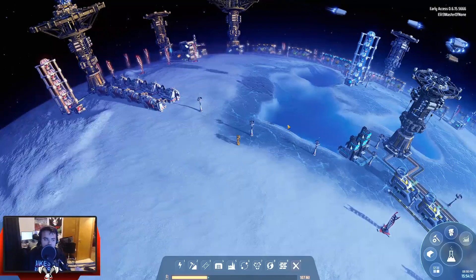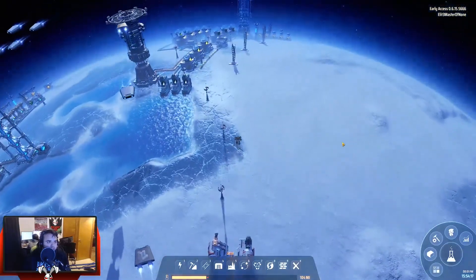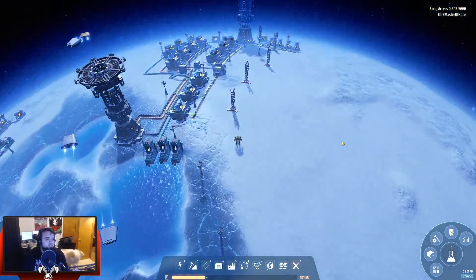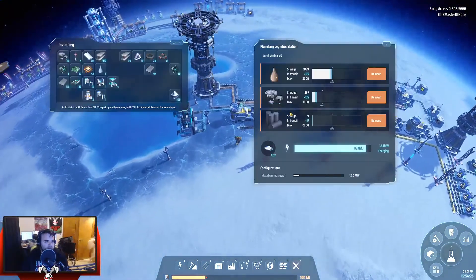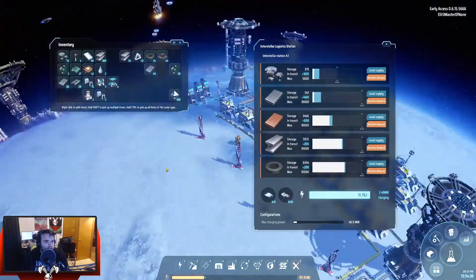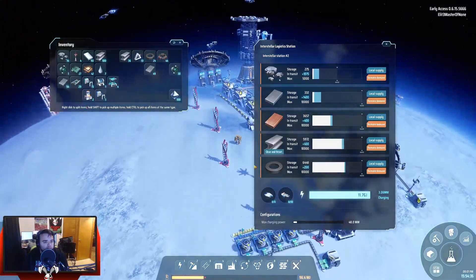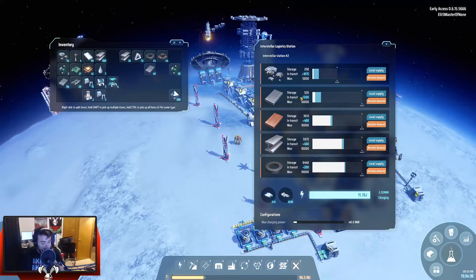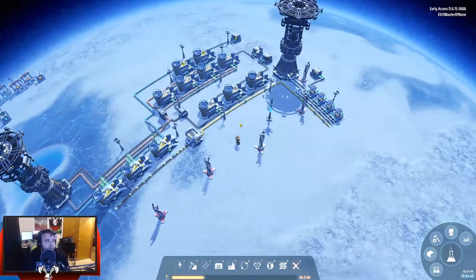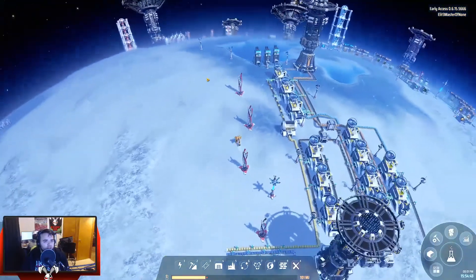Alright, hey guys, welcome back to the Dyson Sphere Program. Today I don't really know what we're going to do. I spent some time getting the oil or liquid production online, and it's doing its thing. The biggest problem we have is getting this energetic graphene. I did go back to the other planet and kind of beefed up some of this production here, created an entirely new iron vein with its own dedicated 10 transports. I got red science going.